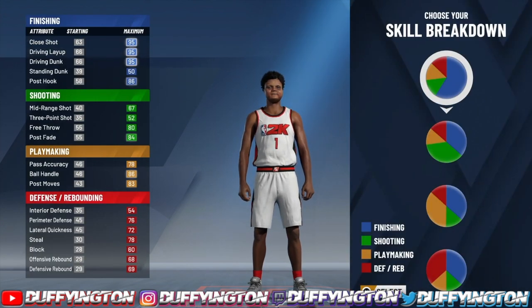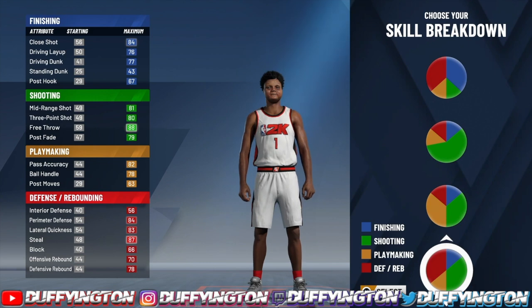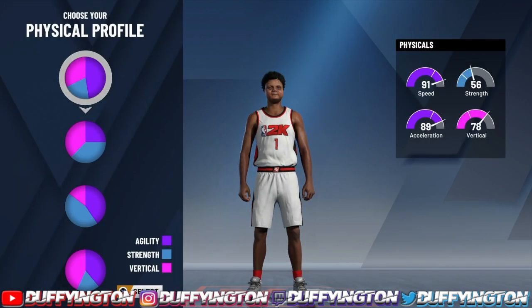For the skill breakdown, for the pie chart, you want to rock with shooting and defensive — that's the green and red pie chart. For the physical profile, since we do not have a playmaking pie chart build, you want to rock with the fastest physical profile.